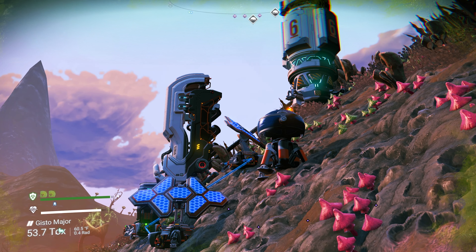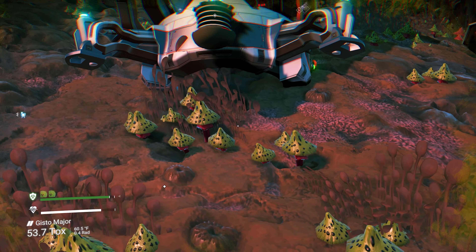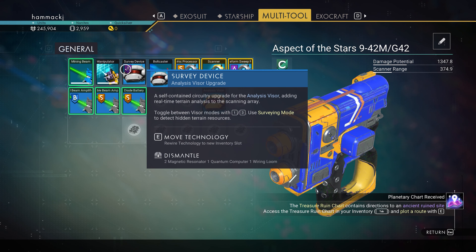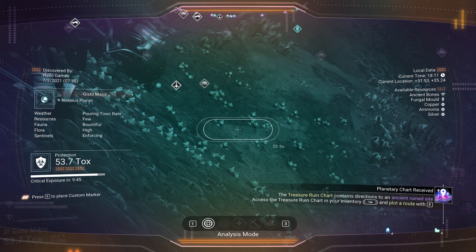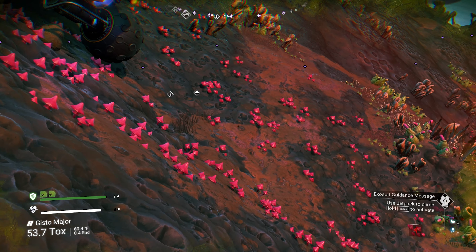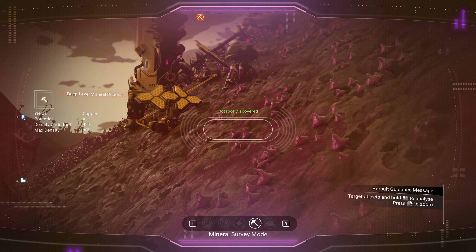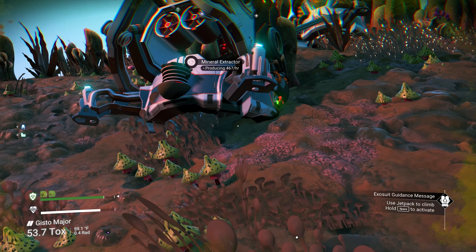Welcome back to No Man's Sky. Last episode I was trying to figure out how to get this mineral extractor to work, and I was doing it all wrong. I thought you had to put it on an actual mineral deposit, but you don't. You have to use the survey device - I didn't have it installed. You switch to mineral survey mode until you get a hotspot discovered, and then you can place the miner on top of it.